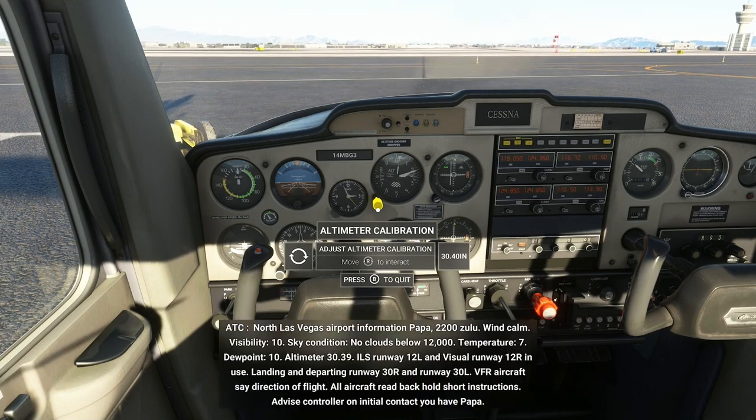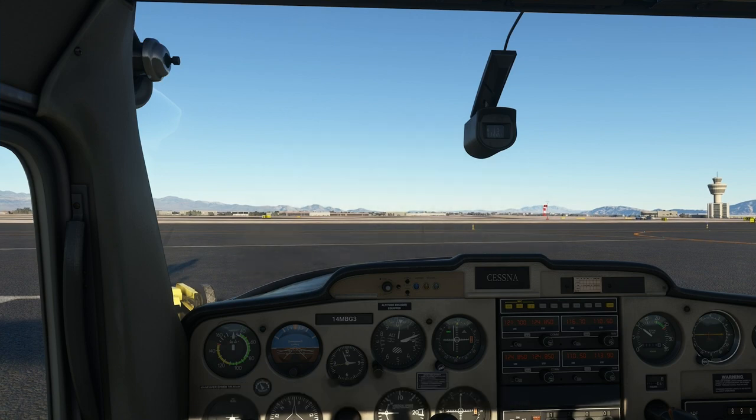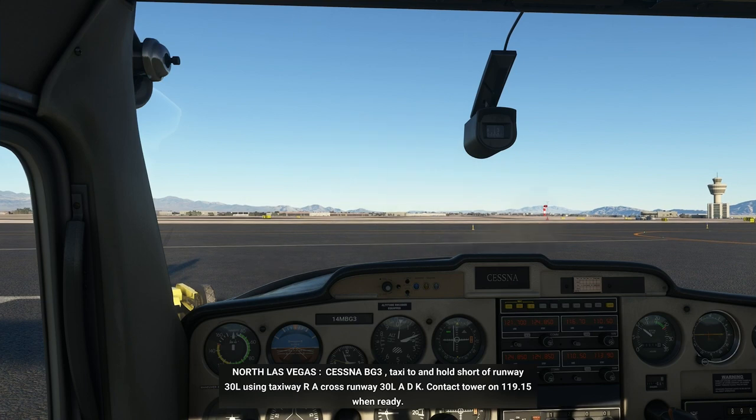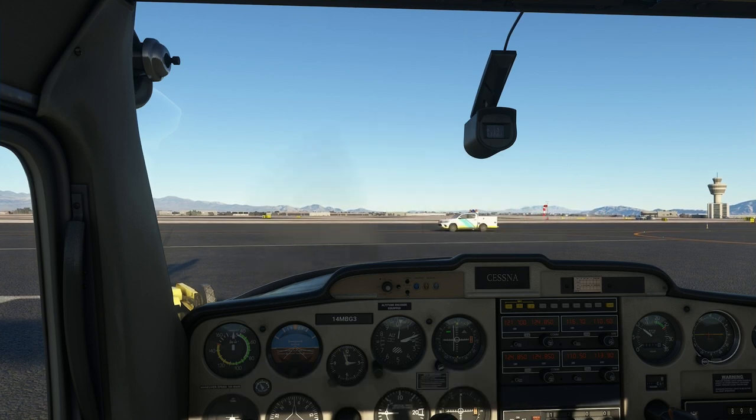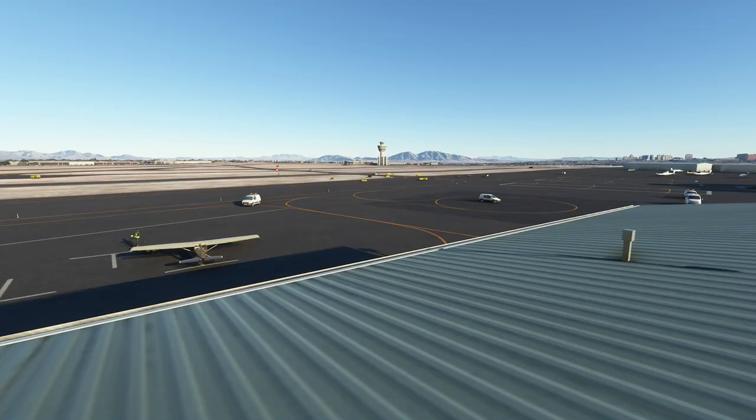Let's get our altimeter set. North Las Vegas airport information 30.39. Ready to taxi east departure with Papa. Cessna Bravo Golf Tree, taxi and hold short of runway 30 left, using taxiway Romeo Alpha, cross runway 30 left, Alpha Delta Kilo. Contact tower on 119.15 when ready. Taxiing to hold short runway 30 left. It was windy here last night as we flew around the city to check out the lights — there was a seven-knot wind coming from the south. Today is perfectly calm. Head to runway 30 left.